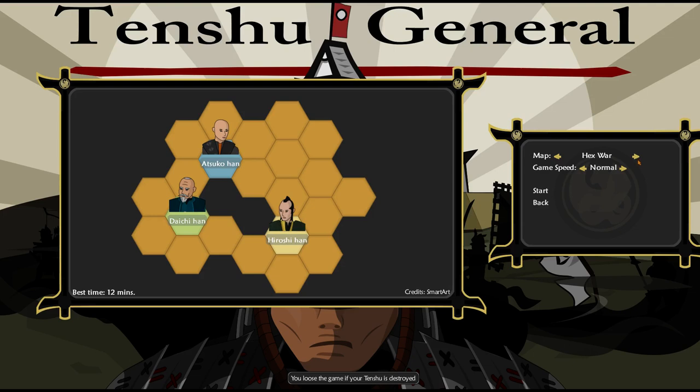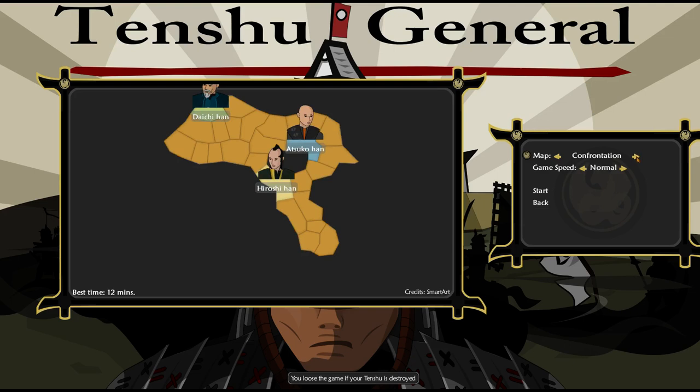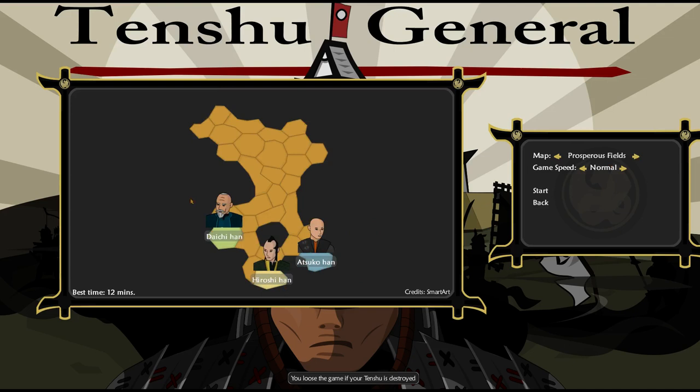Hex War, which is a small one. What does that remind you of? Every time I see maps like that now, I think of Settlers of Catan. Then we got Confrontation, which has three players. This is interesting because this guy has part of the map blocked off down here, so he could very easily capture this whole southeastern area. That's really neat.